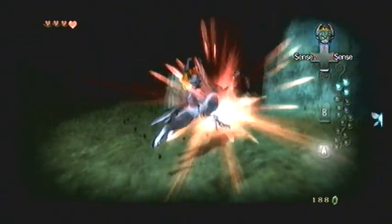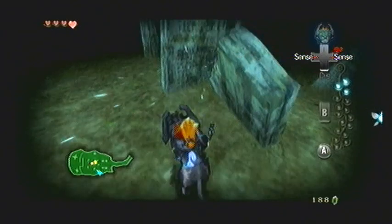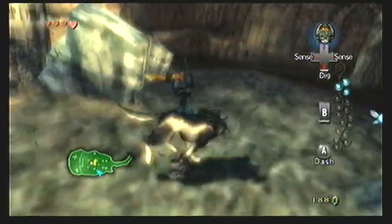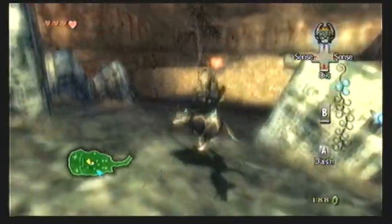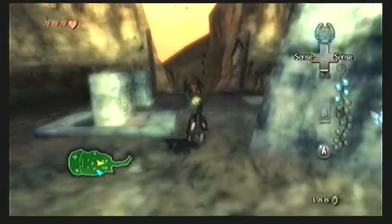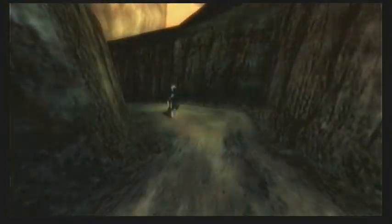Once you've defeated it you want to grab its Tear of Light that it leaves behind. With that we're done with everything we have to do in this graveyard. Quick tidbit: this graveyard looks very similar to the graveyard from Ocarina of Time, which was also connected to Kakariko Village and right next to Death Mountain.